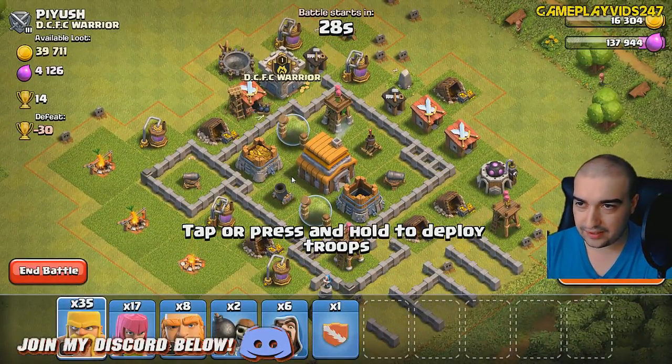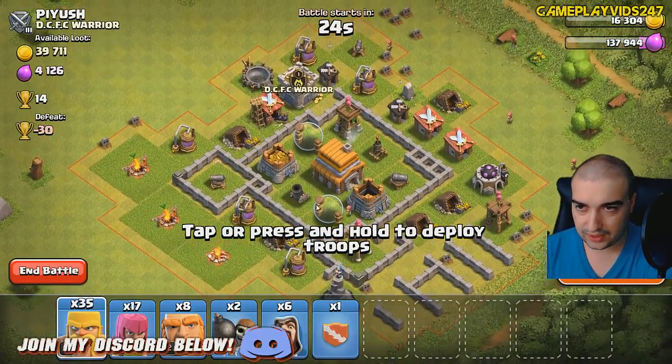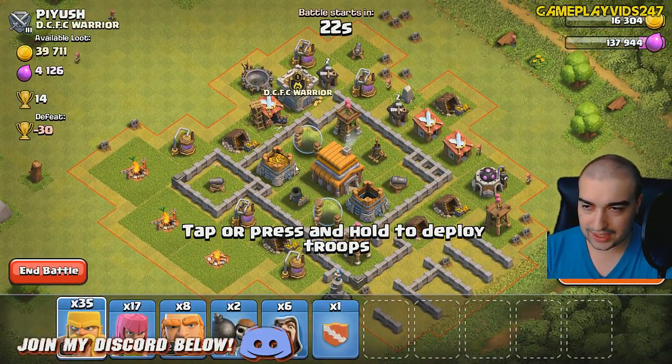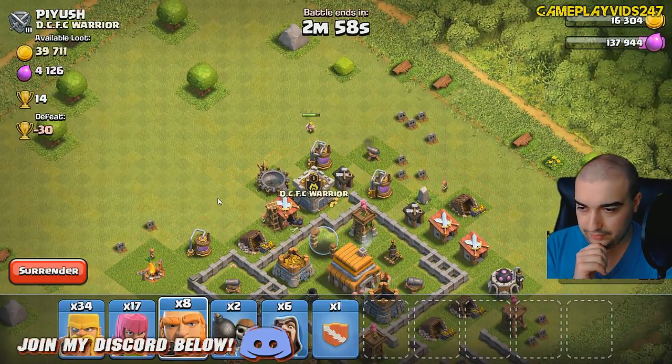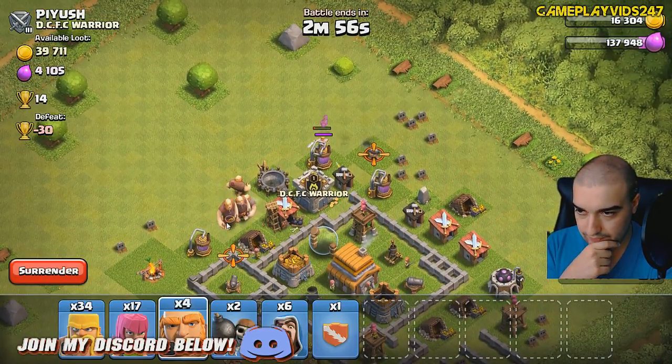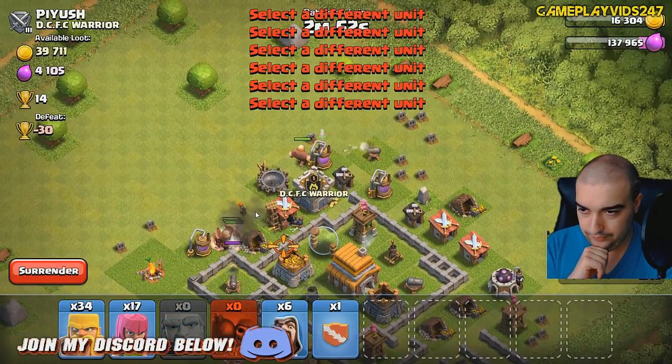This will be a nice base, I think. Now I'm going to attack him, though — I have to think here. If I go through the middle, we should be able to get a star perhaps. He doesn't have any clan troops. Good. Okay, very nice. Wait for the mortar to drop. There we go.